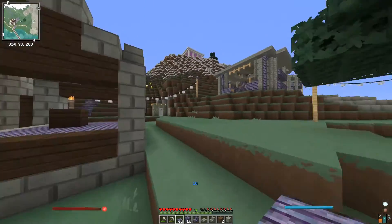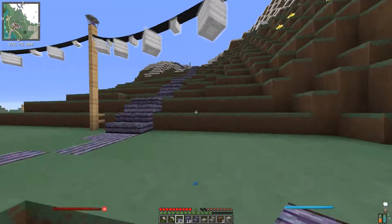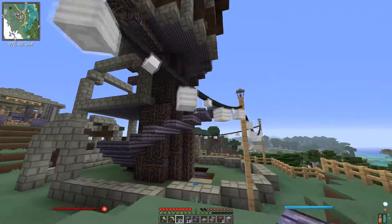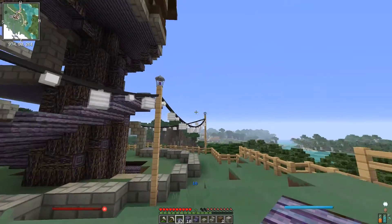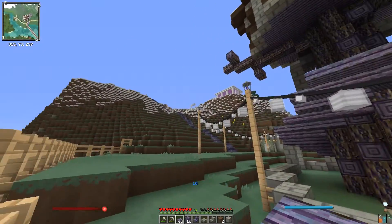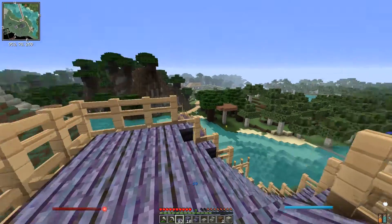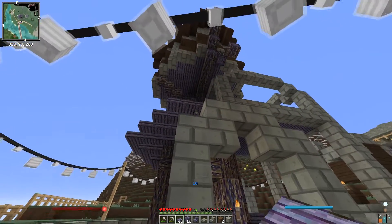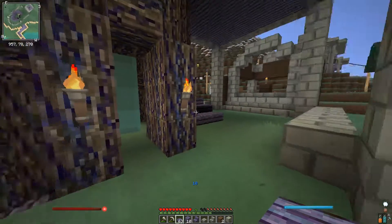I kind of like the layout of this house because I can build on and add extra rooms as I see fit. If I need it to go further back I can push it into the mountain, or if I need to make it taller I can do that. For now I'm just going to keep building up this area here. We're gonna need to collect a whole bunch more sand for all the glass we have to make, because I'm looking forward to using a lot of glass in this house.